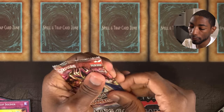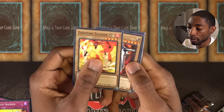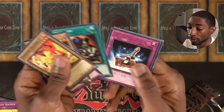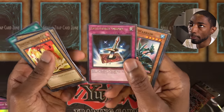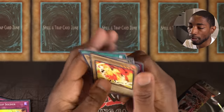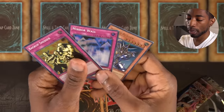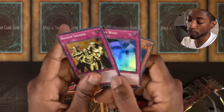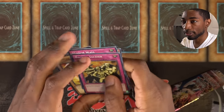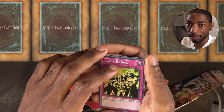Final pack of Pharaoh's Servant — please, another holo. Darkfire Soldier, Gradius, Gust, Inspection, Light Force Sword as a rare — not bad. Deep Sea Warrior, Island Turtle, Sky Scout, and Regulation of Tribe. All in all, not too shabby. Got Buster Blader — pretty iconic. Mirror Wall's pretty useful. Backup Soldier — we'll see. But that's pretty much it for my Pharaoh's Servant packs, so wish me luck in the upcoming duel.